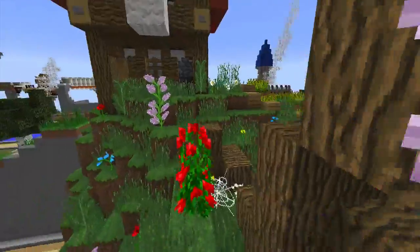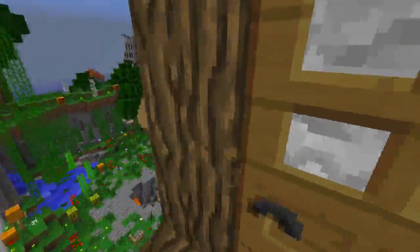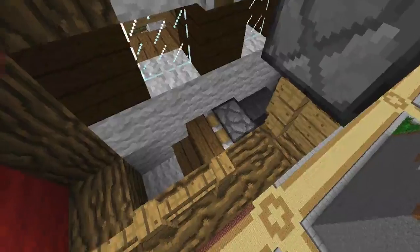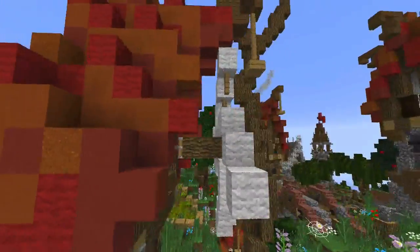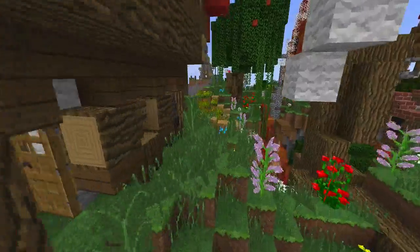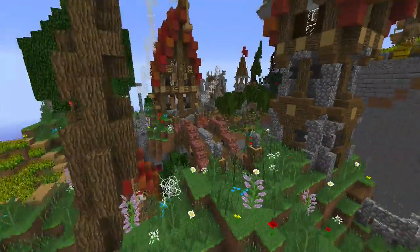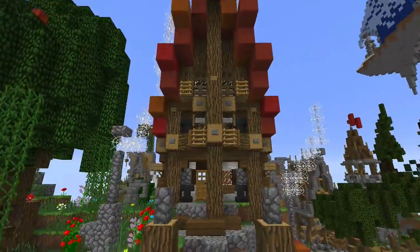Over on this side is a little windmill house. There's not much to it, but you can see some of the power system showing how this thing is actually working — so he did put some logic into the building. Unfortunately there wasn't enough room to fit much inside, which is a shame, but it's really really nice — I really like it.